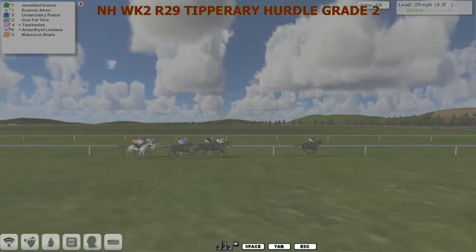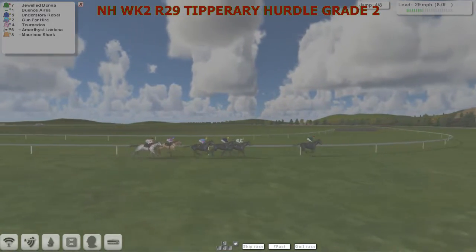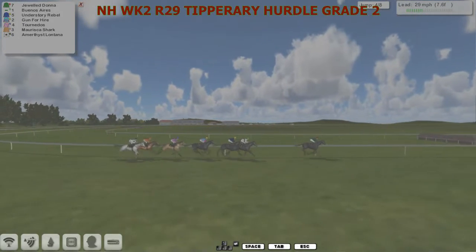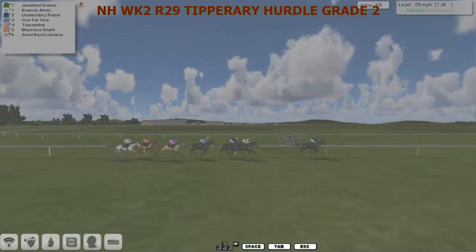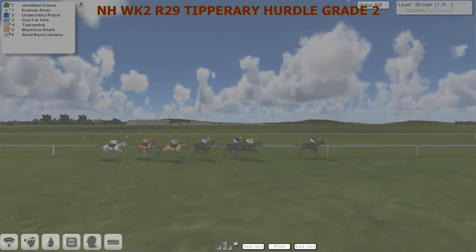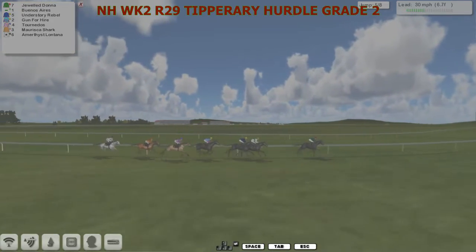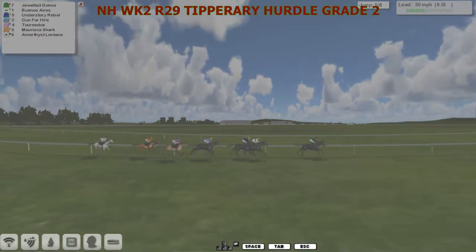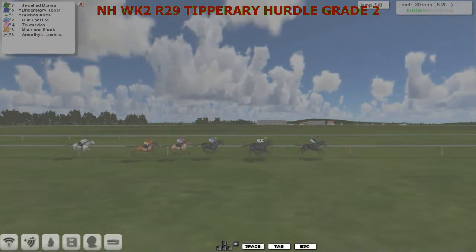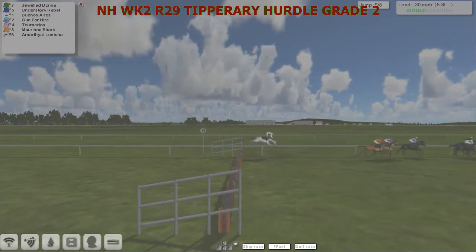In half a furlong we get the midway point of the racing as well. Jord Donner is the leader with Bonasarius moving up in second, and Understory Rebel next. Amethyst Lontana has now dropped back towards the back as they race towards the fifth. Jord Donner in the lead, Bonasarius second, Understory Rebel third, Gun for Hire fourth, Tornidos fifth, Moriska Shark sixth, and Amethyst Lontana seventh as they take the fifth — and that one over okay.